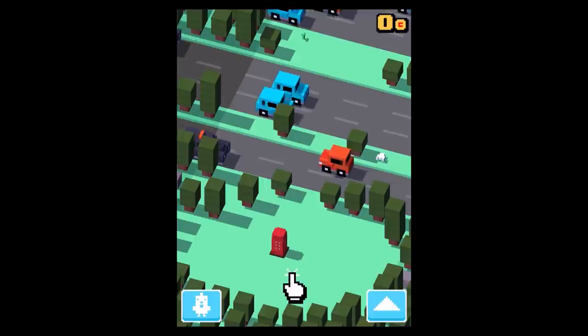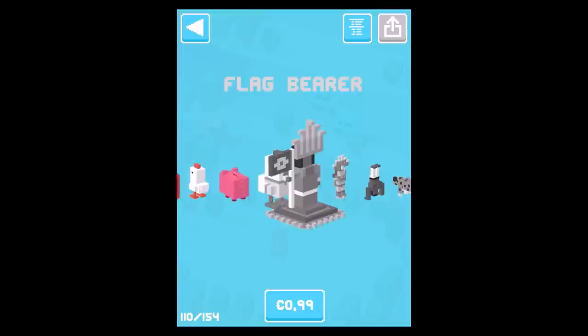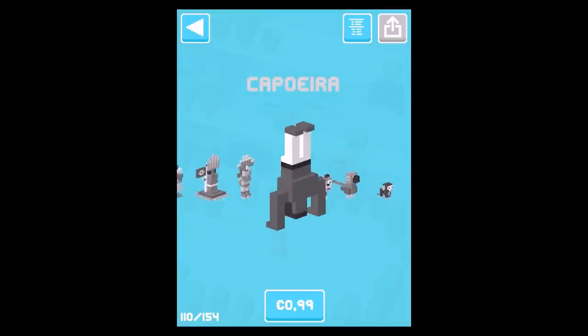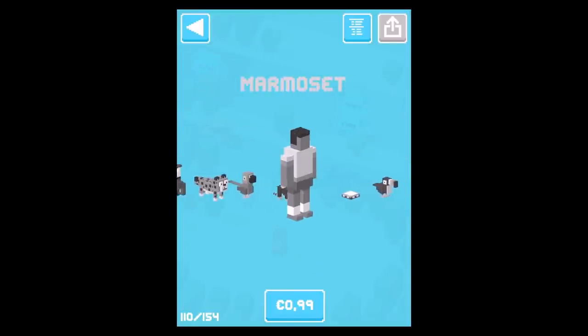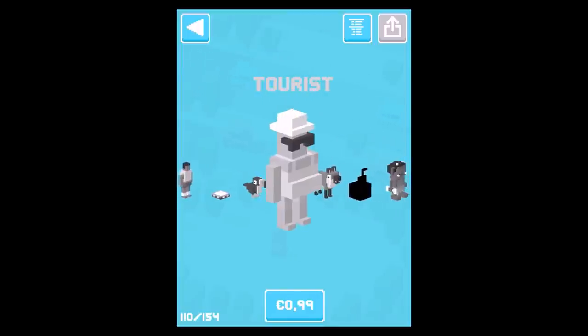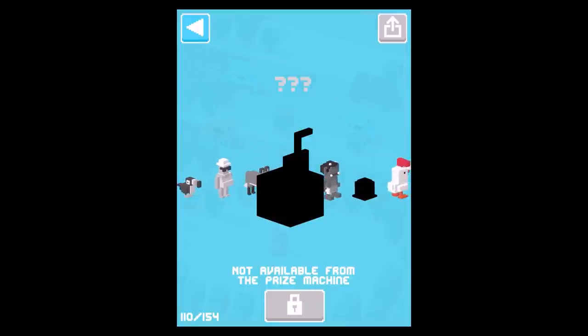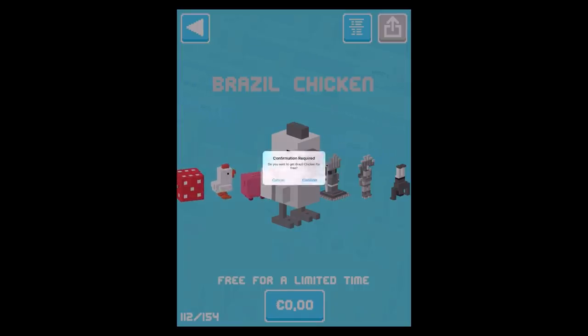The secret character is called Coconut Water. Here you can see the Brazil chicken — it's just a classic Crossy Road character and it's free for a limited time, so get that update and grab your Brazil chicken. You can see all the different characters and the secret character listed here. The Brazil chicken is zero euros — let's confirm this and there we go!